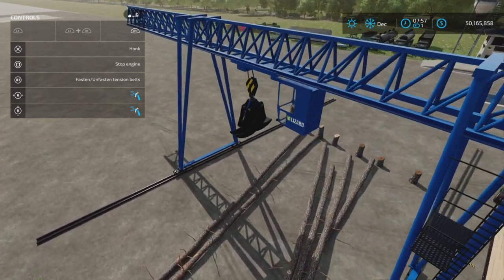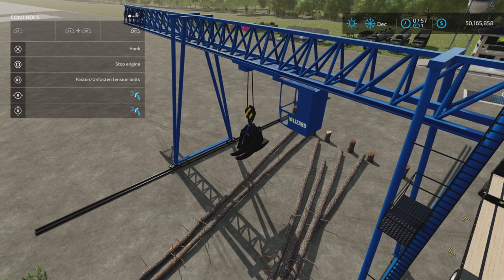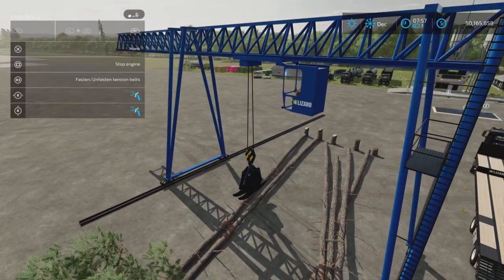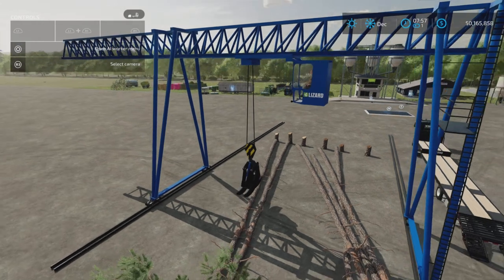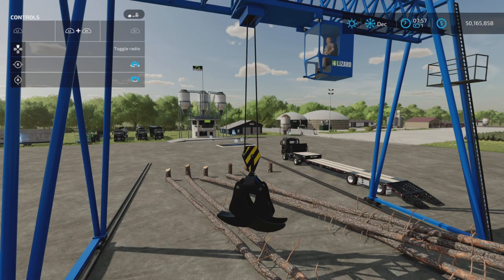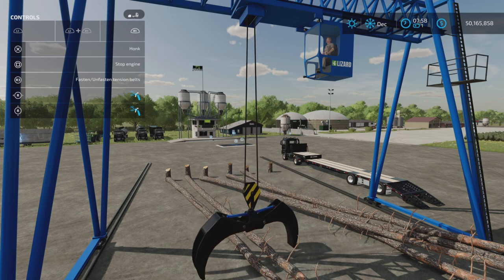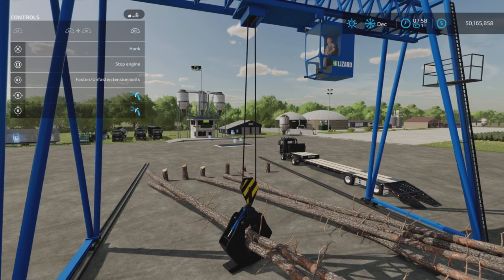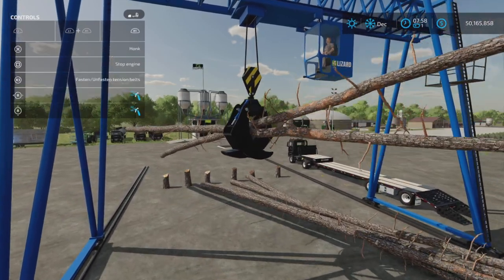R1 and right stick left and right lowers and raises the grapple. So L1 and R1 control the grapple - left and right spins it, up and down opens and closes it. Here we go: open it up with R1 and right stick, then L1 and R1 to grab - grabs that, very nice. R1 left picks it up and then we can move it.